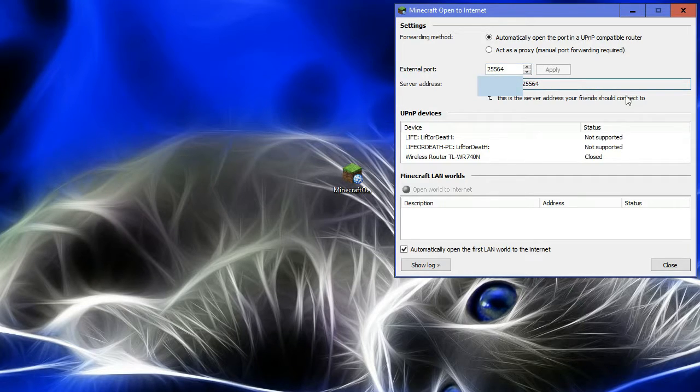Then you have your public server address which you are going to use — you just copy this and give it to your friends. Then you have UPnP devices; this one is my router and the port I set should be open, but it's closed. The other two are my PCs.